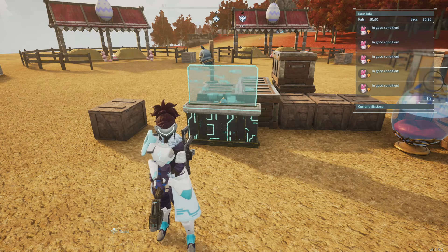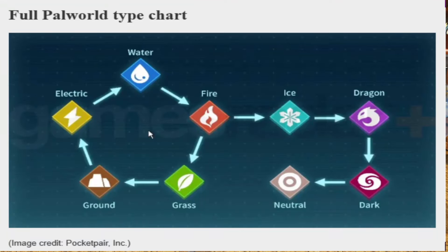I'm going to bring up the chart — credit to Pocket Pair for putting this out. Most people know what this chart is: it's the elements of damage-to-weakness chart. We discovered that when you wrap a pal in ivy clinch, which is initialized through a grass power, it does in fact double the damage if you use fire against it, regardless of the pal type. Through my own testing, I've also figured out that electric to water does the same thing — doubling the damage.